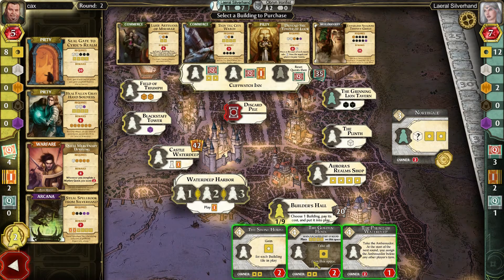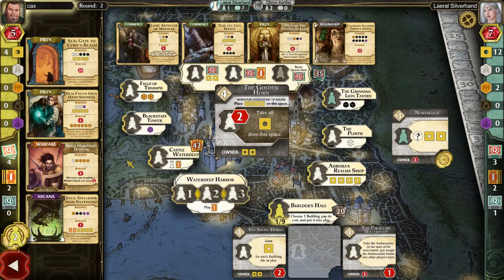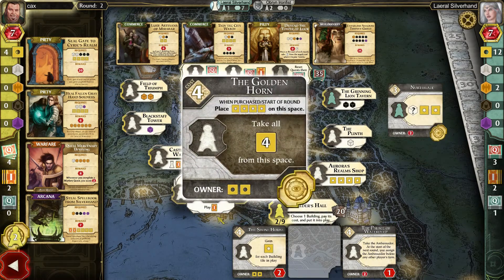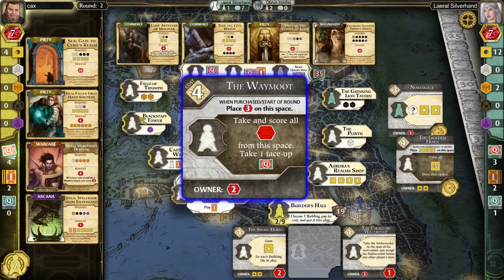Which of these is a better one? When purchased at the start of the round, place four dollars — so they get two, I get two. This one's good but not right now, so let's take this one here. Someone really wants money — there's going to be money to be had. And now I'm up to 12 VPs just for those two already.